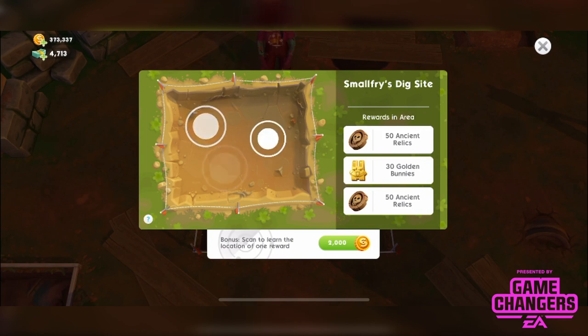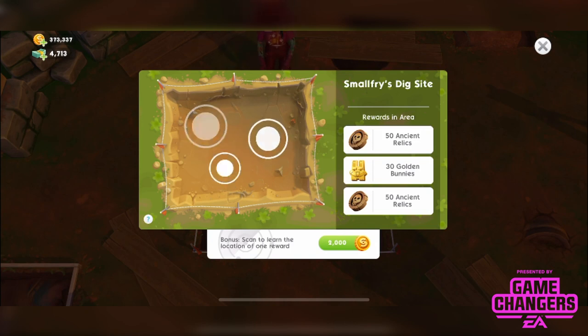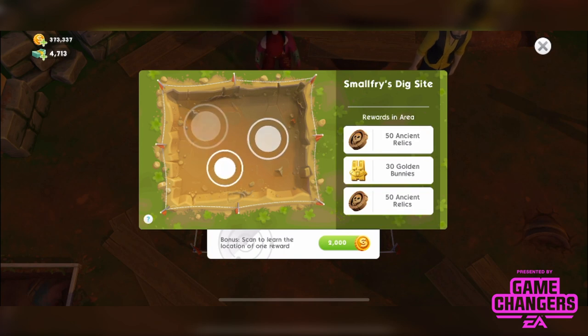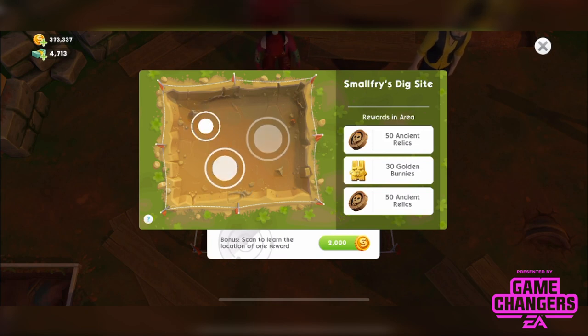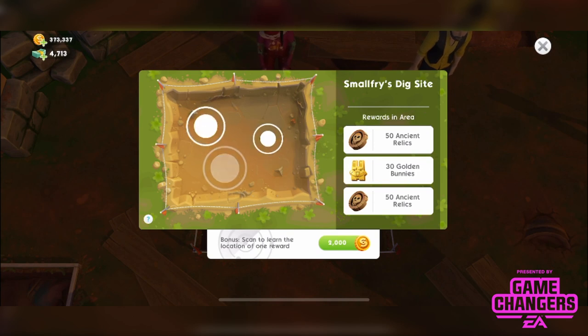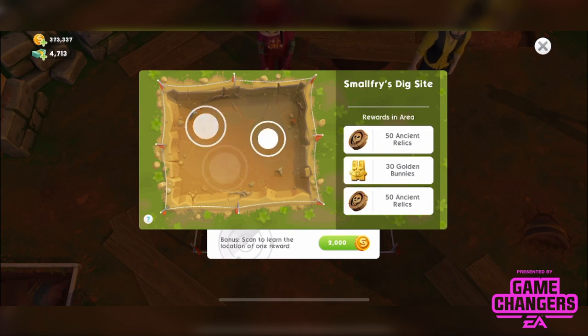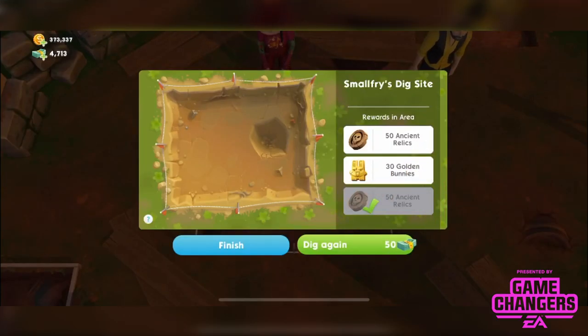You tap on one of the pulsing white dots. Initially you can spend 2,000 simoleons to reveal the location of one item. I can either get 50 ancient relics or 30 golden bunnies, so I might as well just tap one — I'll go for the one on the right. We got ancient relics. We can dig again for 50 Simcash but I'll leave it there — I'm good with my 50 ancient relics.